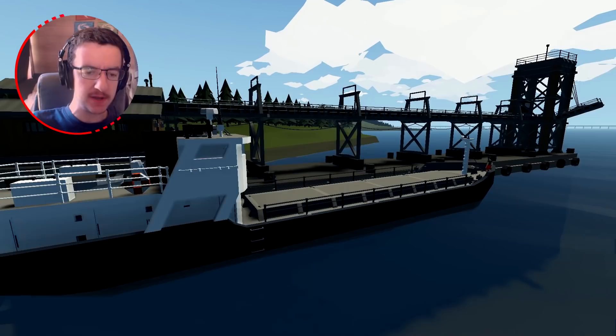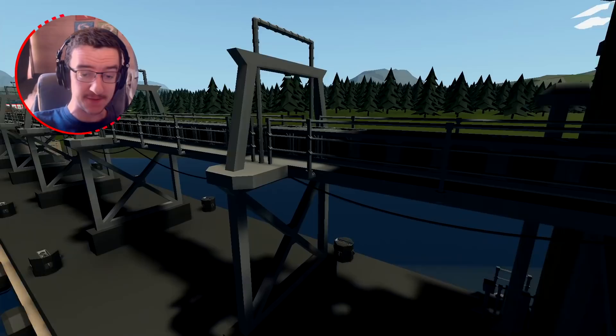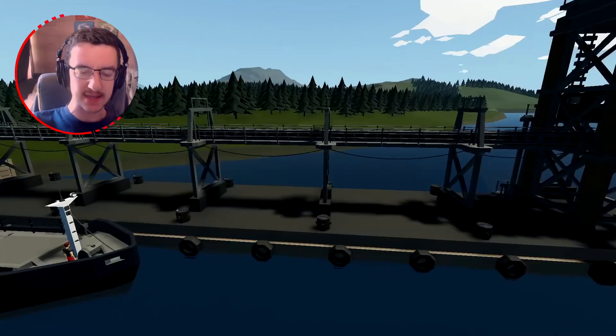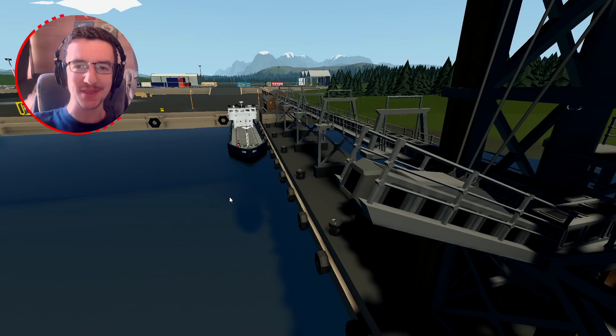The new update introduced coal and nuclear power to the game, and what we're going to be doing today is using this custom fuel port, which actually works, it's fully functional, to fill up the hoppers on this ship. That's essentially what we're going to do today, so let's go ahead and get on with it, shall we?